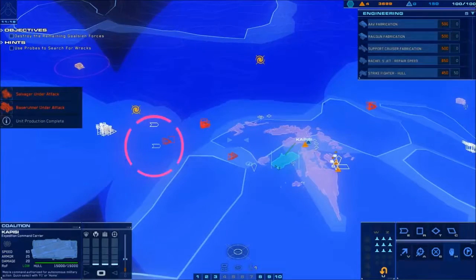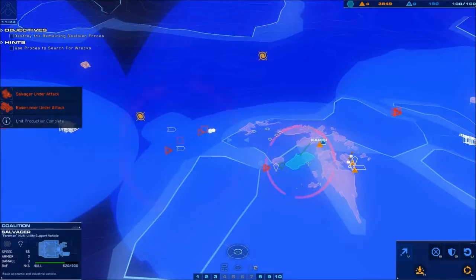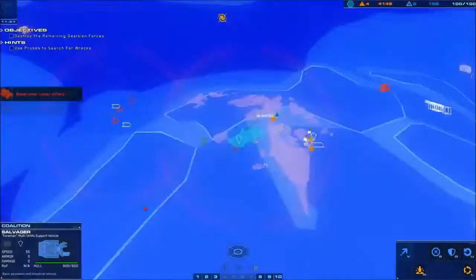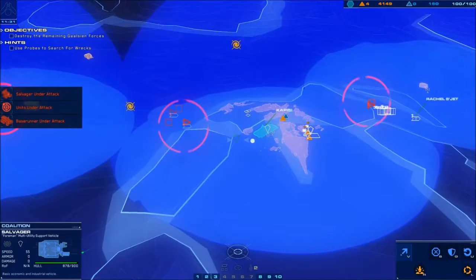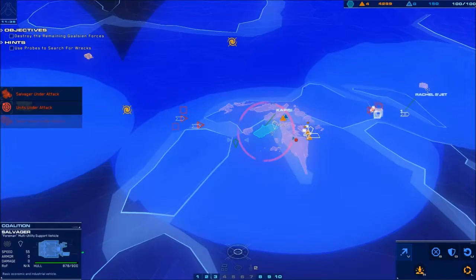Now we want a salvager to get to each one of the wrecks for the next mission. It might look like we have some trouble, so I'll send them over this way instead. You want to try and get them down the hill at the very least — down the hill should be good.